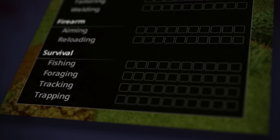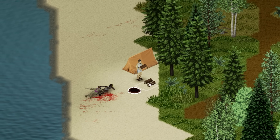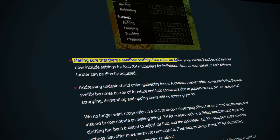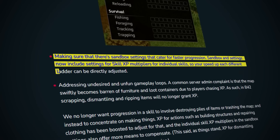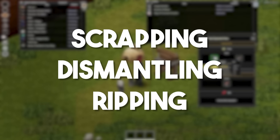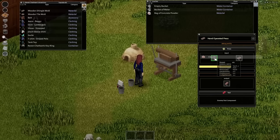The team notes it won't be a necessity for players to dedicate time to all these skills for the average playthrough — only if trying to make a civilization on a forest map or in strict survival scenarios. Sandbox settings have been added for faster progression, now containing skill XP multipliers for individual skills so progression speed for each skill can be tuned individually. In build 42, scrapping, dismantling, or ripping items will no longer grant XP, to encourage making things rather than destroying them.